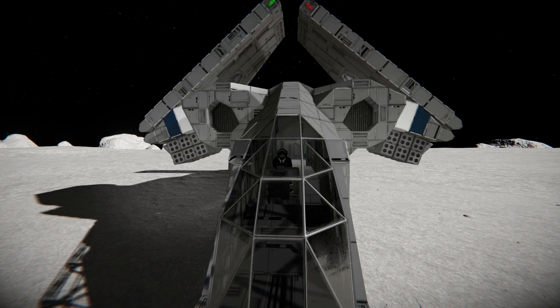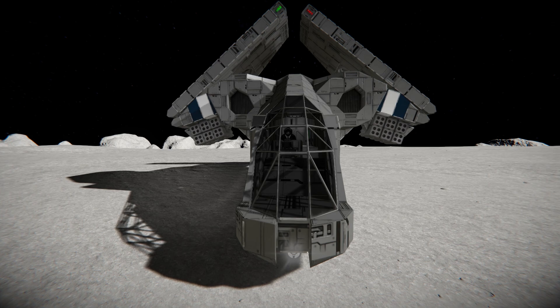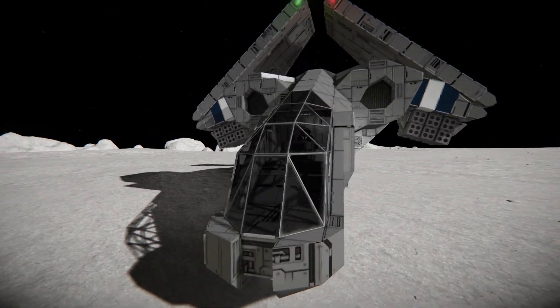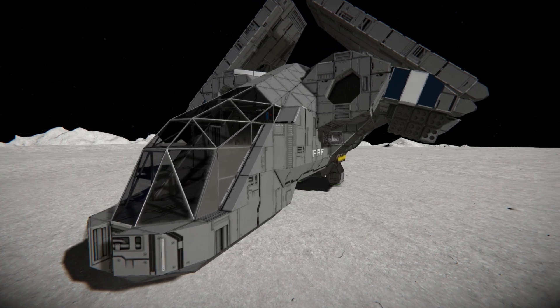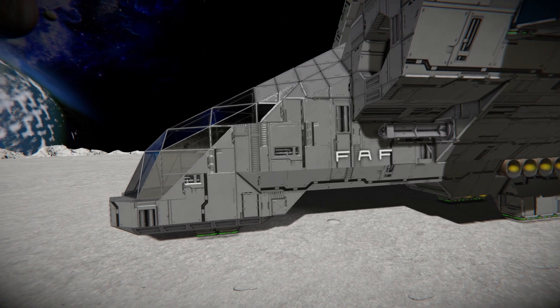On the left and right hand side there's all 12 of our rocket launchers to blast your enemies with. If we go a bit closer to the main body on the left and right hand side, there are our gatling guns for a bit more automated firepower. Then round onto the side, next to that gatling gun we've got FAF.